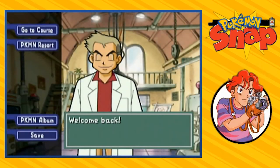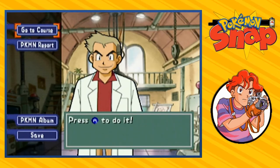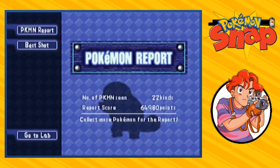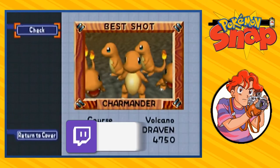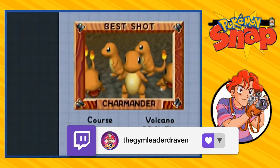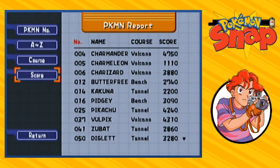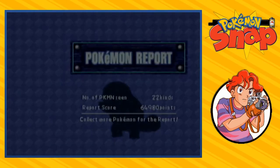We are going to go straight back to Professor Oak. He's going to be like, welcome back, you are doing a fine job, Draven. Choose go to course - meaning we are unable to go to the next course yet. Let's go to the Pokemon report and see what we got. Our best score is probably going to be in the volcano. It turns out Charmander is the best one - it beats Fighting Magmar by 20 points. Probably should have taken a better picture of Charmander or Magmar. Let's rearrange them by score. The best scores come from the volcano - the majority come from the volcano. About three of them hit the 4,000 mark, so that's a personal best guys. That is a personal best.